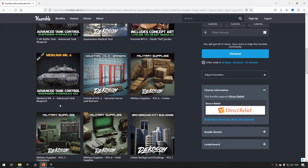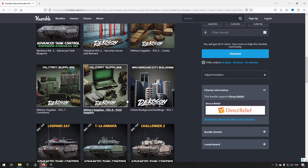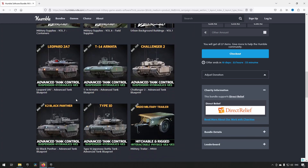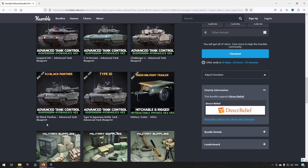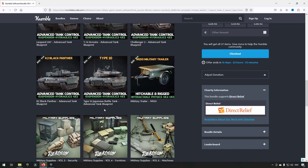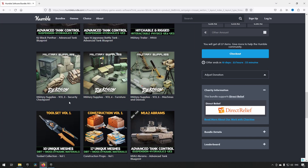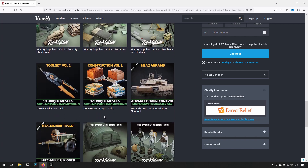In addition we have a Merkava Mark 4 tank, some industrial security fences and barriers, military supplies, containers, field supplies, urban background buildings, and additional tanks: the Leopard 2A7, the T14 Armata, the Challenger 2, the K2 Black Panther, the Type 10 Japanese battle tank, plus some trailers including an M100 trailer, security checkpoint assets, furniture, machines and devices, tool sets, construction props, and an M1A2 Abrams tank.